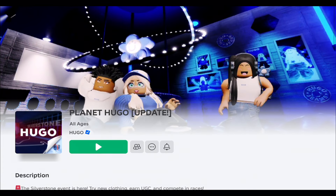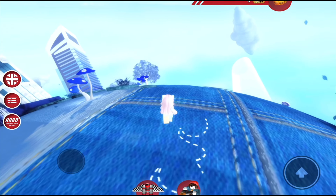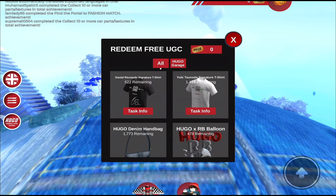Join this game. This game is shaped like a real planet, which is very cool and fun to see. To see the free UGC items, click on the three lines here. These are the UGC items you can get.